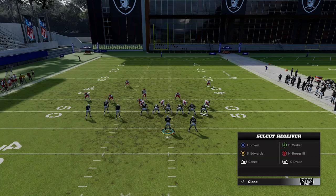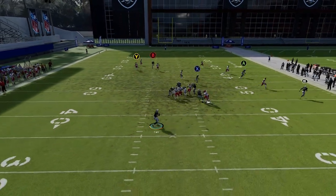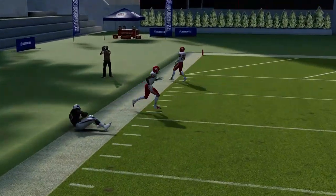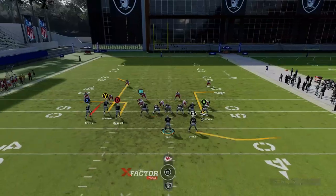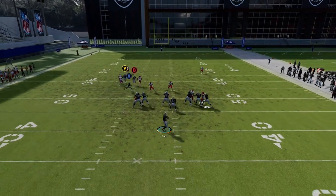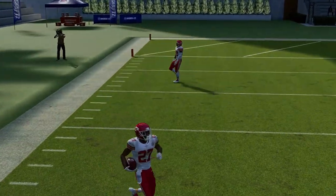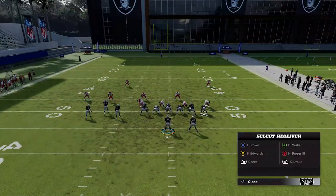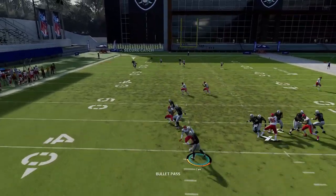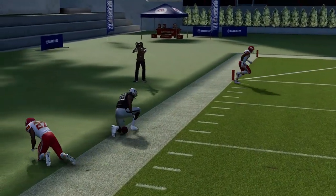Next up we have the curl flat corner. Put the B route on a streak, put the X route on a drag — this is pretty much your best play against cover two man in the formation. The X route here typically beats outside. We'll also have that success against cover two zone with the same setup. Any cover two, this wire out would be a very big play — cover two man, cover two zone. A better receiver with more speed would be optimal, but you can still drop it in the bucket and get a big play.